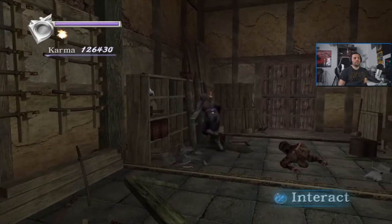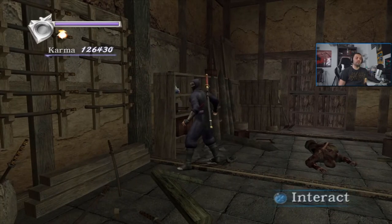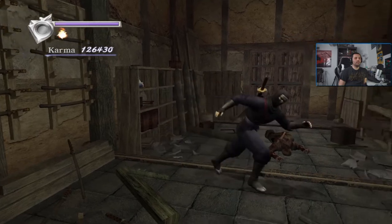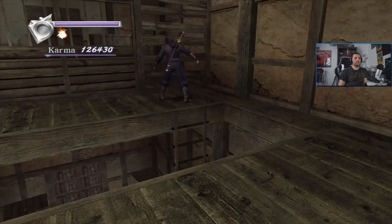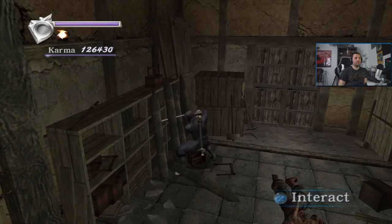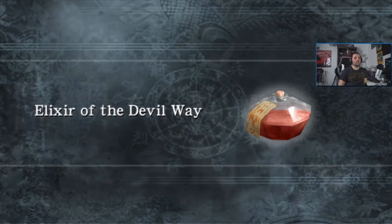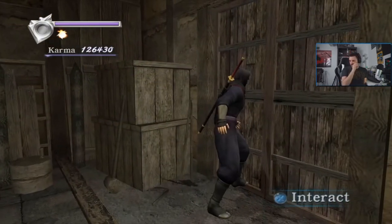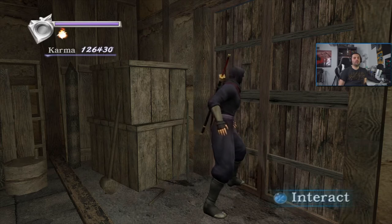Next up we need to grab a save — let's go get it so I can showcase the horsemen fight in case I mess it up. You definitely need this item for this strat; the small heal is optional but this is mandatory. Then we run through, fill up on arrows from the corpse, and head to the two horsemen. I'll explain the menuing we do when we get there.